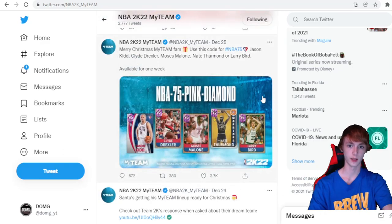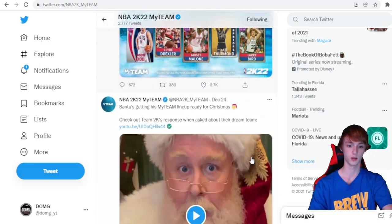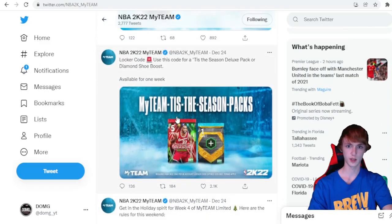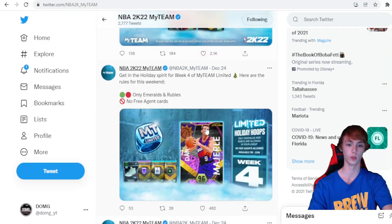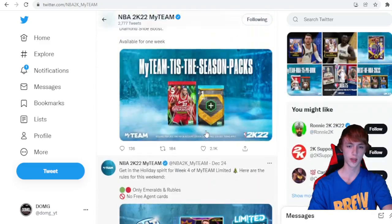The 'NBA 75 Pink Diamond' code is pretty awesome — you get to pick from Jason Kidd, Clyde, Moses Malone, Thurman, or Bird. That one's pretty sweet. 'Tis the Season' — you can go ahead and get the Tis the Season Deluxe Pack, but you definitely gotta hurry up and use that one because it's about to expire. Those are a couple of the codes 2K released, and you can definitely be using the other ones as well.